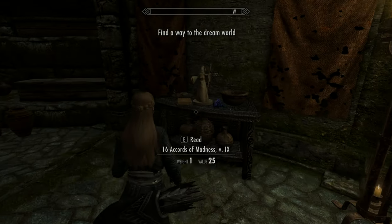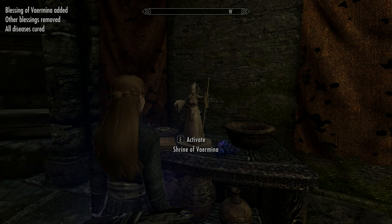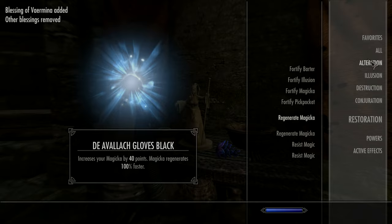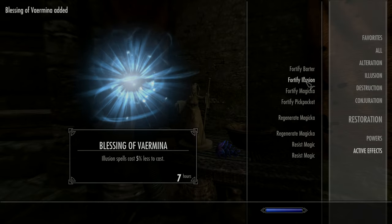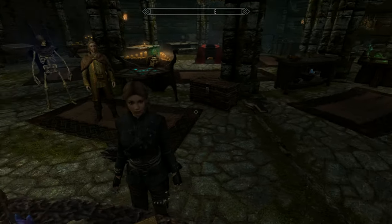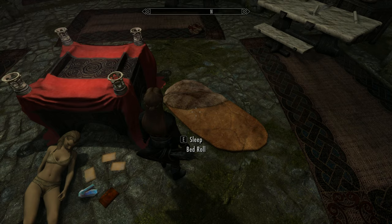You've got to find your way to the Dream Lord and just activate the Shrine of Veyrmina — I think that's how you say it. A quick look at the effects: Illusion spells cost 5% less to cast. Then you go and have a bit of a rest — there's a bedroll just down here.